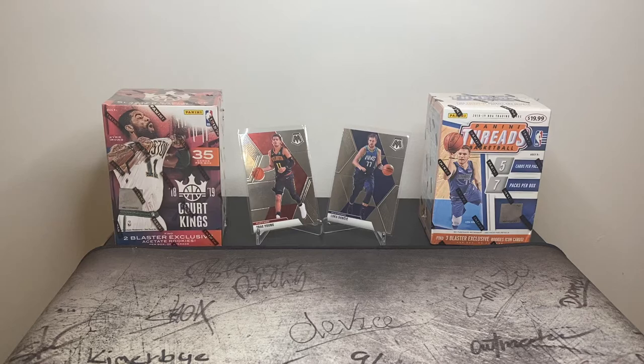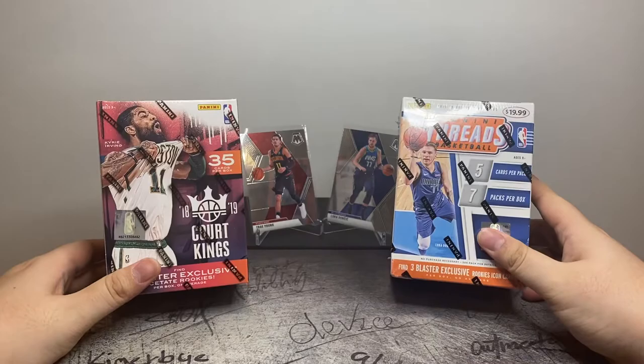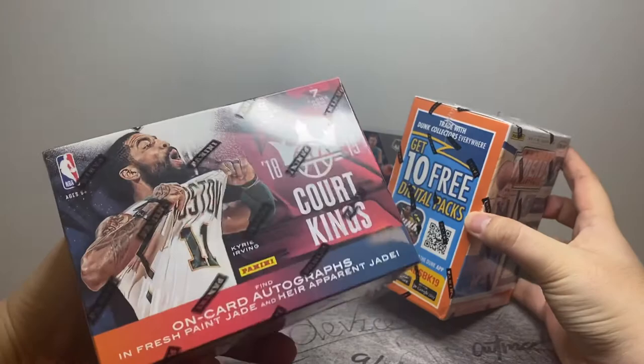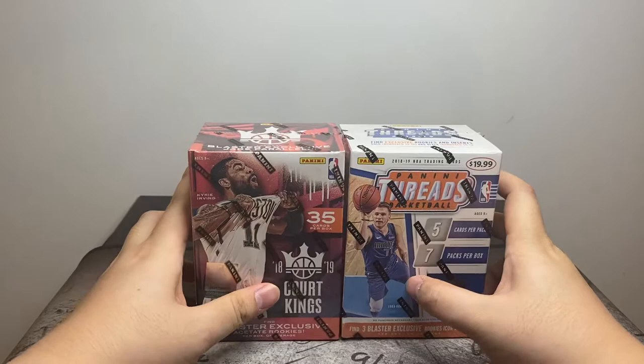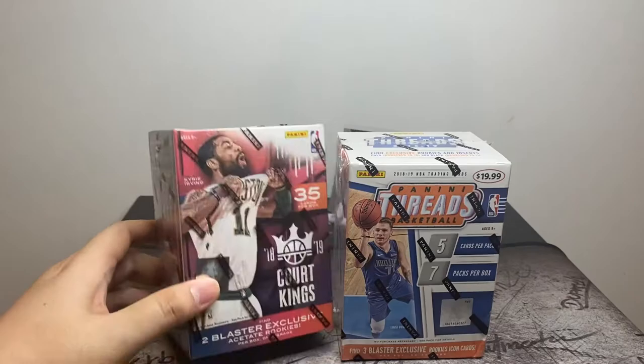Hey YouTube, back with another video today. We're going to do 2018-2019 Court Kings vs Threads. These are both going to be blaster boxes, 35 cards in each. In the past, I haven't gotten anything good from Court Kings — I've actually gotten the same rookies twice. Whereas in Threads, I got some pretty good hits; I got a James Harden Prime patch. These two boxes are going to go head-to-head today. We got Luca and Trey on the back, hopefully we pull them.